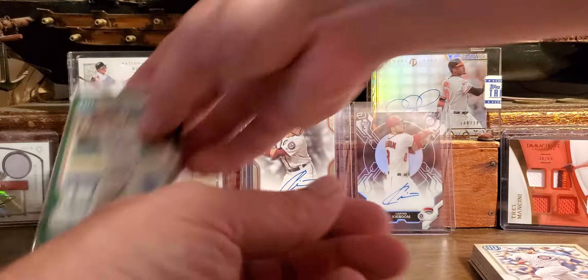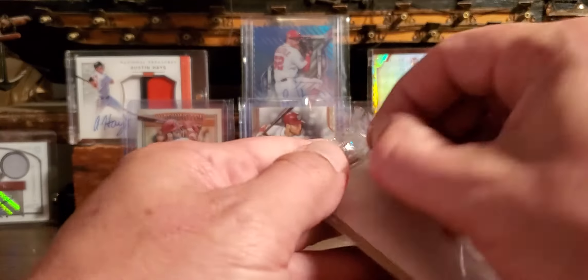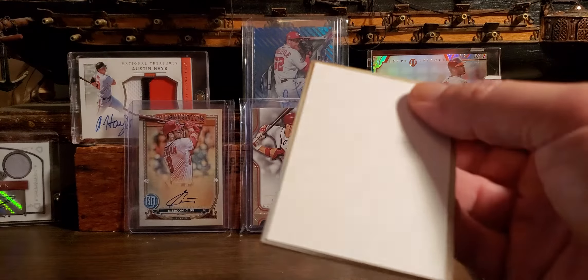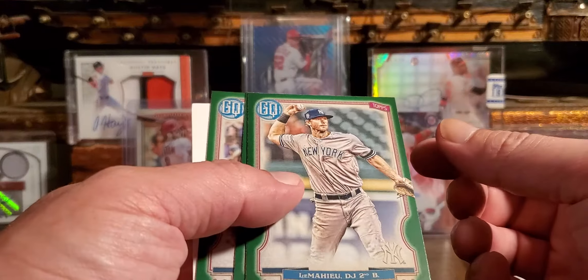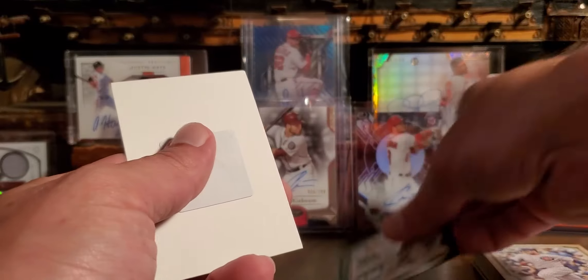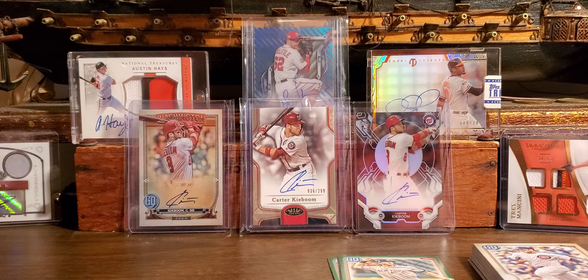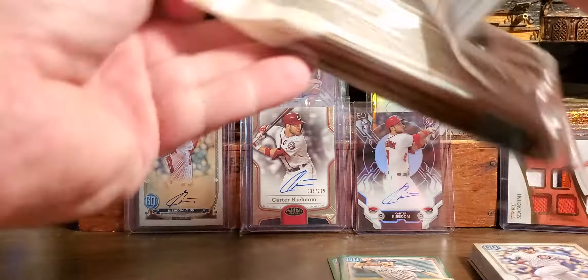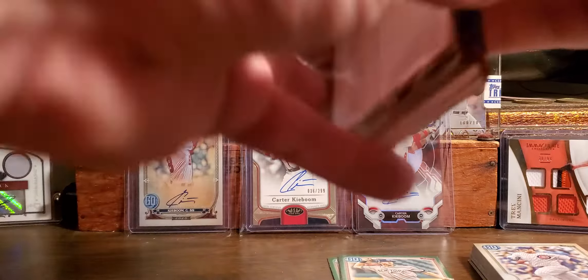Alright, these are our greens, let's just do it. Maybe we're gonna pull an auto out of here, something crazy. We've got Scherzer, Rizzo, the Fortune Teller mini — that's pretty sweet — Nixon, Zell, Stella, Tommy La Stella, and Crawford.